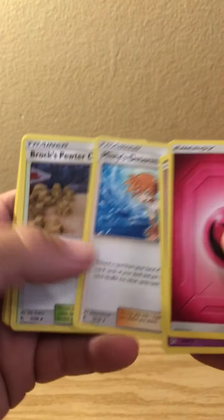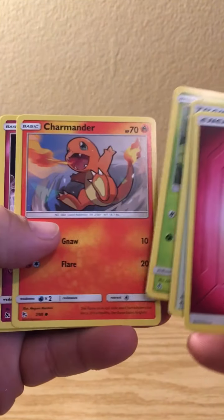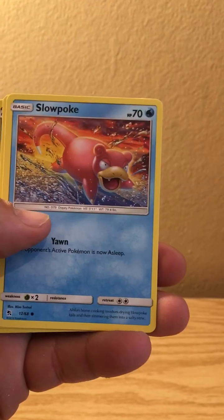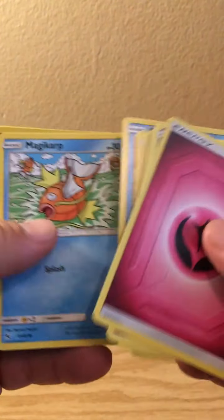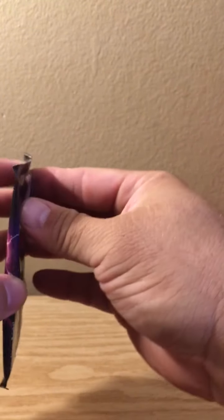Jynx, Misty's Determination, Rocks, Jim, Parasect, Charmander, Clefairy, Slowpoke, Magikarp, Scyther, and a Mew.